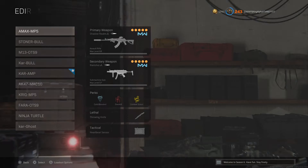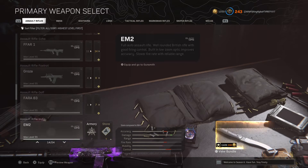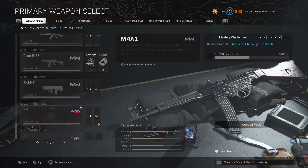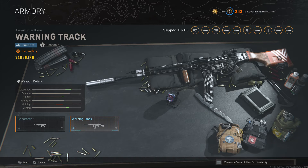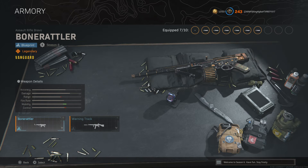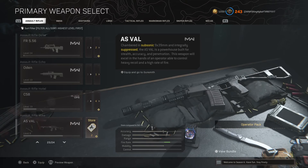Let me know your thoughts about this in the comment section down below, because I find it super fascinating. Now I want to check out something — I don't have the game bought yet, I have not officially bought Vanguard, but I have blueprints. So can I use the STG 44? Will it let me use it? Because I have these two blueprints — Warning Track and Bone Rattler. Will it let me actually use the blueprint? It will. Okay, it will let me use it, interesting enough.